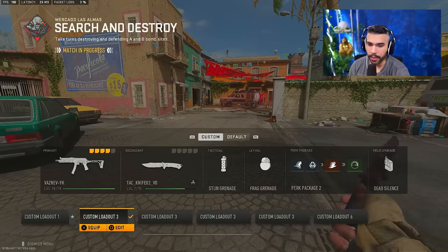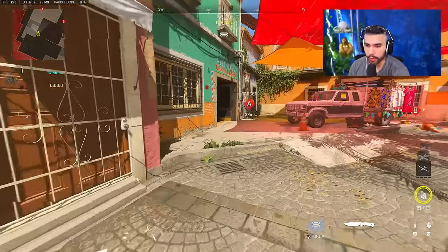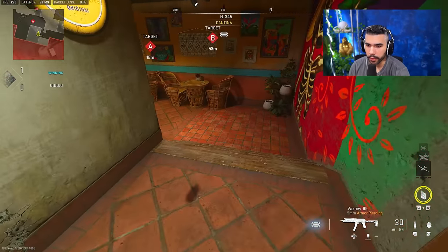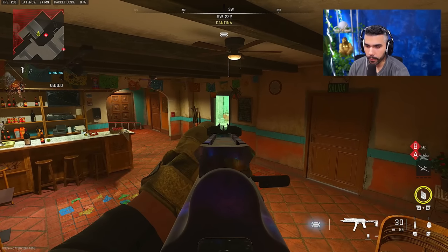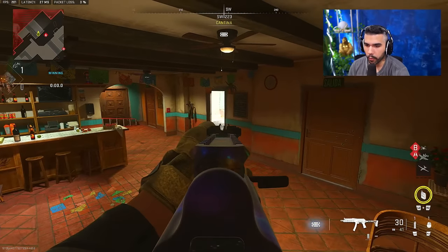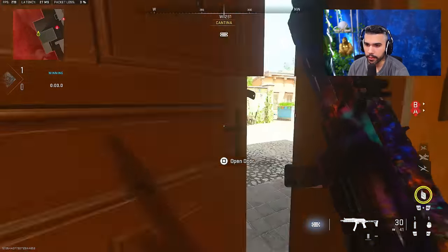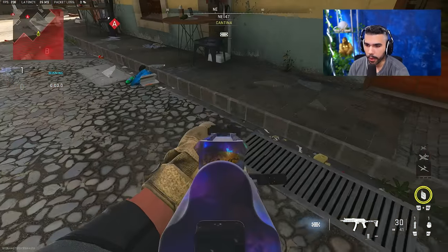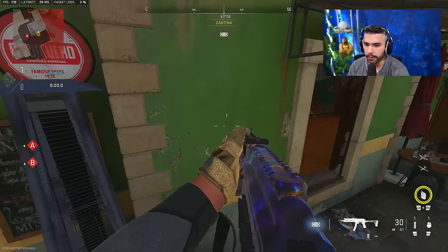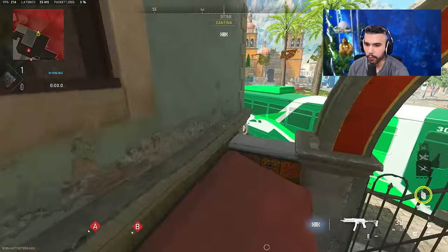There are a couple of rush routes you can do at the beginning on offense. You want to have your knife out and Double Time equipped for maximum tactical sprint. For the first one: rush through these doors — nades can get thrown in this alley, so hug this wall — break down this door, then strafe jump onto the table and hold your window angle. This gives you an off-angle on the window if he peeks, and you can re-snap on the door. Mostly people challenge the window, and you're cutting off the staircase so they can't go top or bottom.